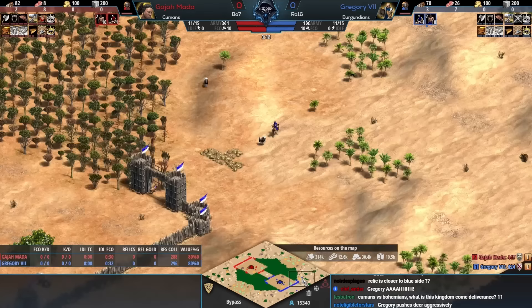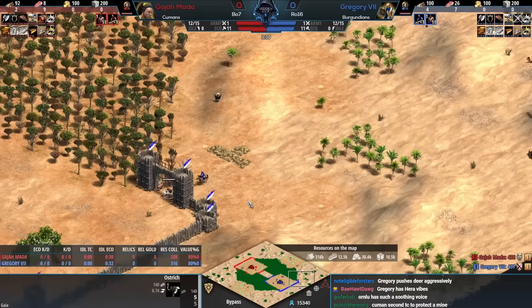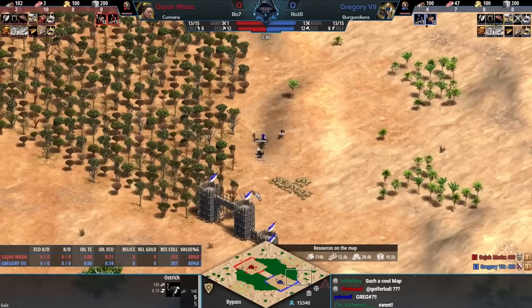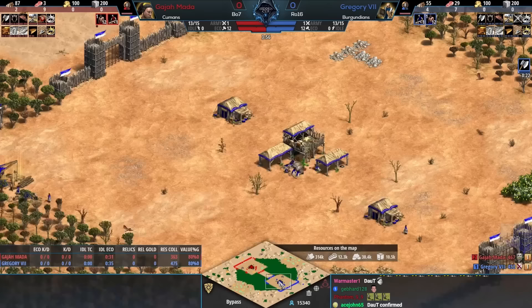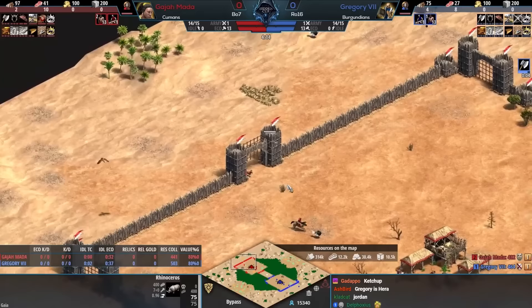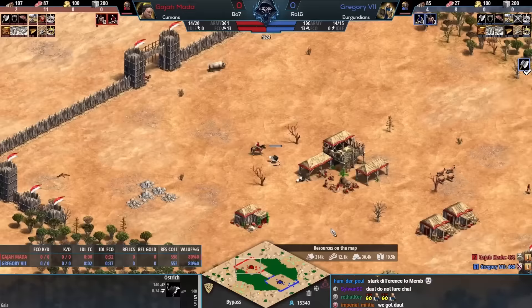On the flip side, if there was one civ that could actually catch up to the Human 2TC boom economically, it might be the Burgundians on the 3TC boom — but that means you're not applying any pressure, and the Humans are always going to come with something at some point. The Burgundian player probably wanted a boomy, chill game and is looking at Humans thinking 'why did I not ban that?'